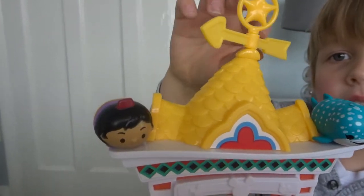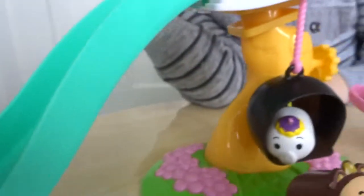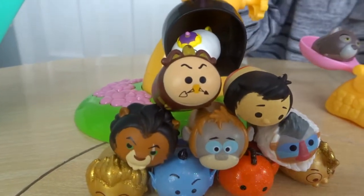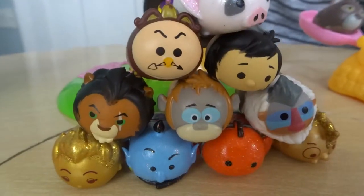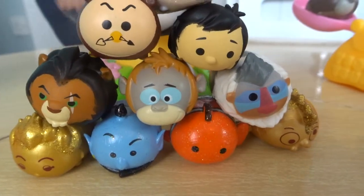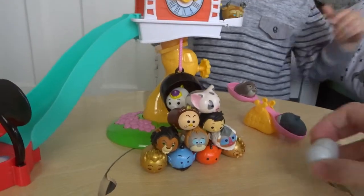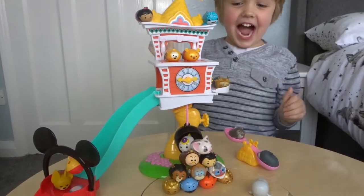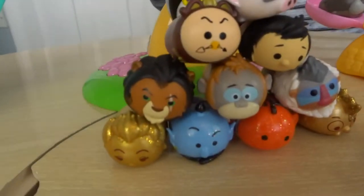So today we got Aladdin, Destiny, the Beast from Beauty and the Beast, Winnie the Pooh, Pluto, Pua, Mrs Potts, Cogsworth, Mowgli, Scar, King Louie, Rafiki, Belle, Genie, Nemo, Hi Hi, Raksha, Baloo, and Bailey - Bailey's on your head! So which one is your favourite out of all these new Tsum Tsums? All of them! I think my favourite is Destiny - she's so cute. I also like Aladdin and Genie. Maybe all of them, just the same as Oscar.